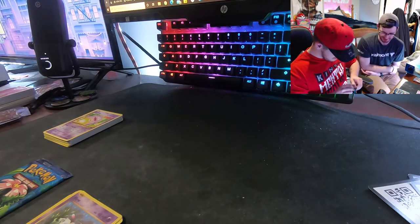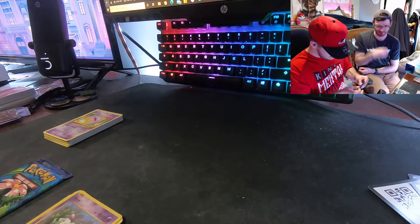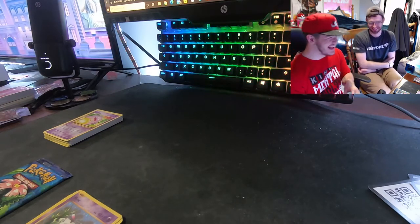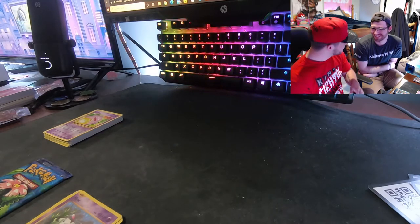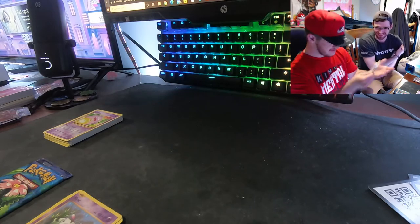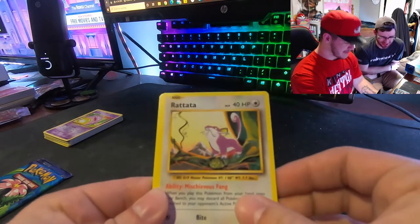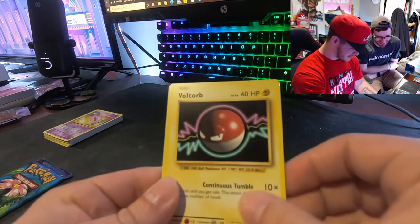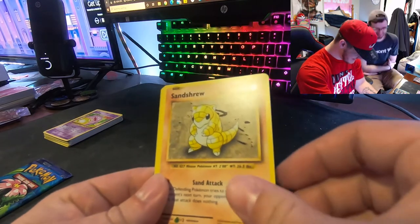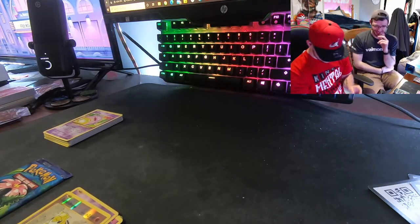This is the last Charizard-back pack. Jesse thinks the best pull of the video is in this pack — whether or not it's a Charizard, it might be a Blastoise or something. Blastoise Spirit Link, Switch, Caterpie, Magnemite, Voltorb, Sandshrew — and another Sandshrew. That pack was far-fetched.